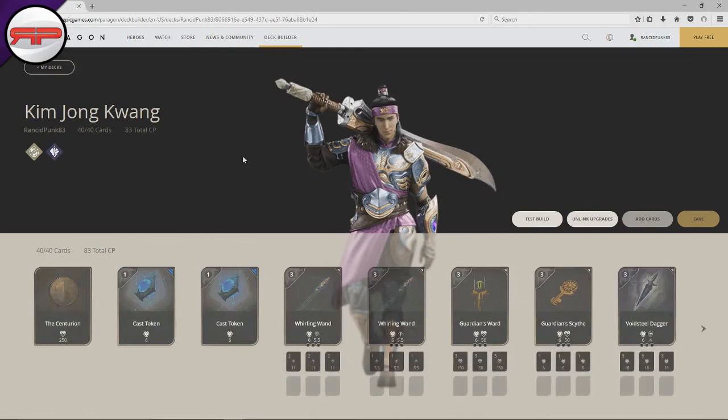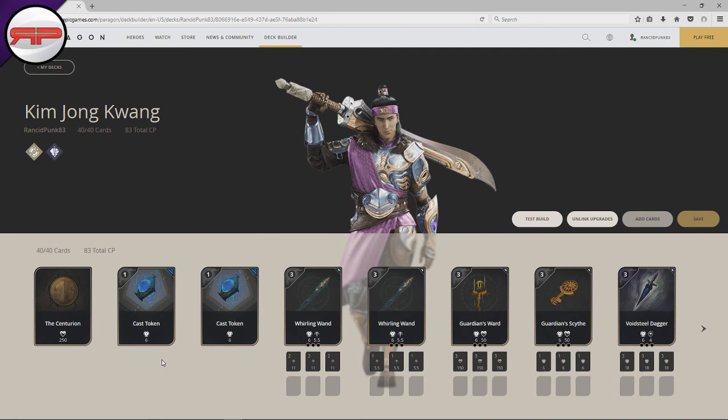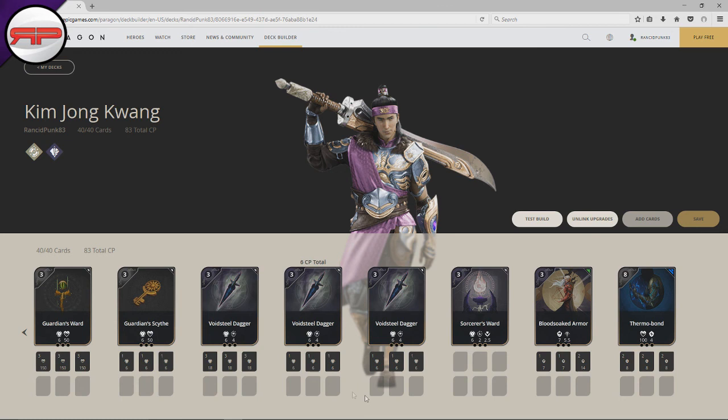Here we are on the Paragon deck builder. This is Kim Jong-Kwon and this is my build. We're taking the Centurion, which gives 250 max health and all prime bonuses. We take two cast tokens - as usual those are up to you, especially as a jungler. We have two Whirling Wands: one is our early game card with three minor kinetics, another with three kinetics as the endgame card. We have a Guardian's Ward with three greater healths, a Guardian's Scythe with three minor strikes as our first card, a Void Steel Dagger with three major strikes, and two more with three minor strikes. We also have a Sorcerer's Ward as a dummy ward - the first thing I spawn with to place a ward, then I back, delete it, and put the Guardian's Scythe on.